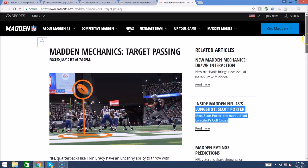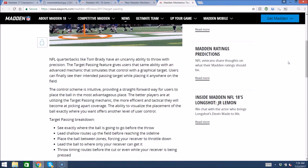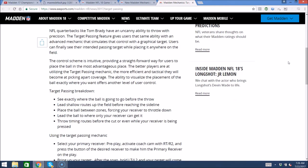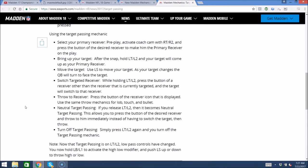So the first one: Madden Mechanics Target Passing. Basically, from what I can tell, you choose a receiver pre-snap. The control scheme is intuitive, providing a straightforward way for users to place the ball in the most advantageous plays. The better players are at utilizing the target passing mechanic, the more efficient and tactical they will be at picking apart coverages. So using this mechanic, you select your primary receiver pre-snap, and then after the snap, you hold left trigger or L2 so your target comes up, and then use the left analog stick to move the target.